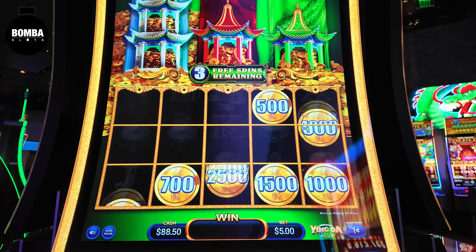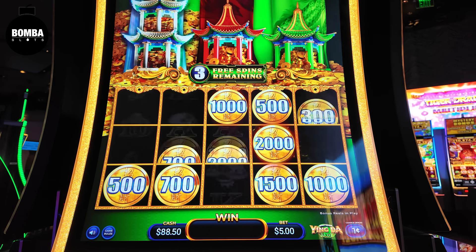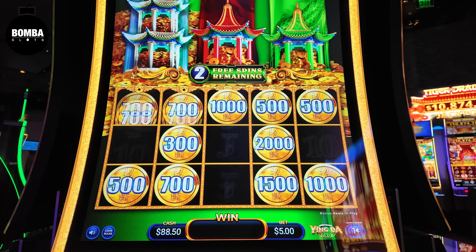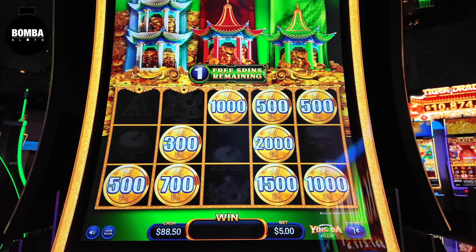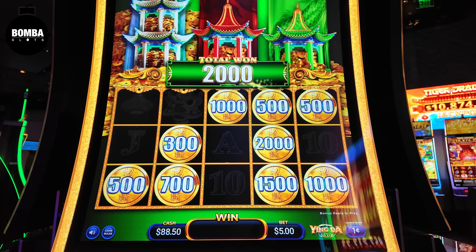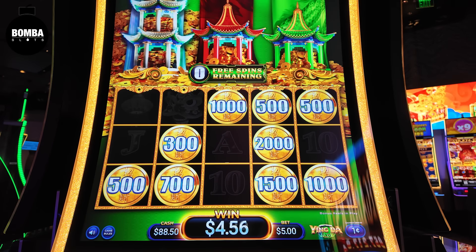$10. How about a major? Oh, $30, $20. $8. Bring back the big ones. Save it. How good is the big spins? What's good is the extra spins if we're not going to save it.